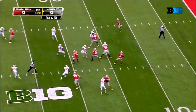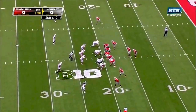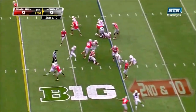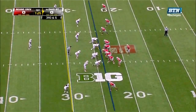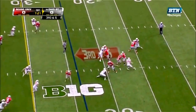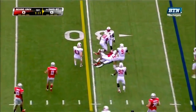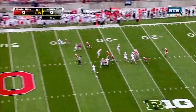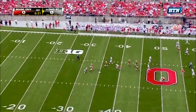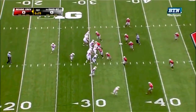Braxton Miller on his second series — wants the deep ball, it's incomplete. Got to go ahead and take those chances. Miller now 0-for-3 passing. Here's Hyde with the carry, third down at six — Ohio State's second possession. Miller completes his first pass of the year.